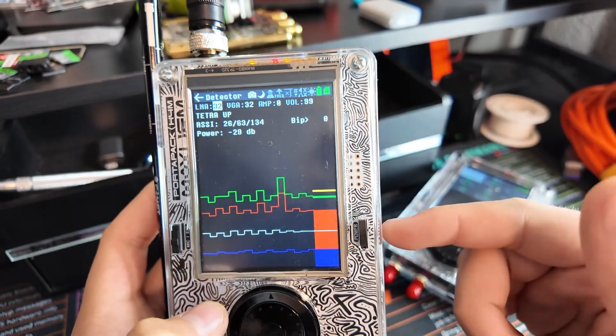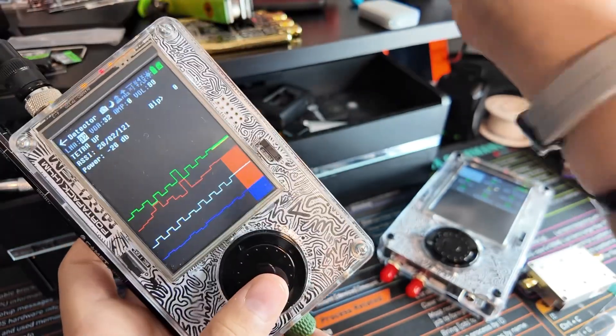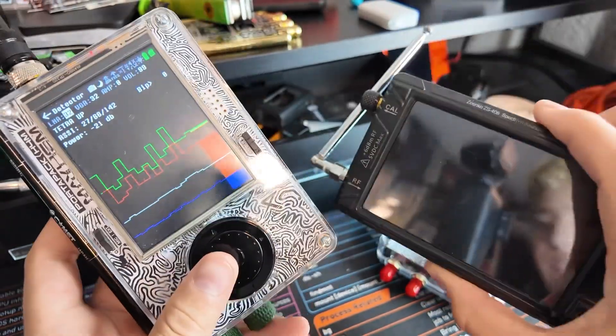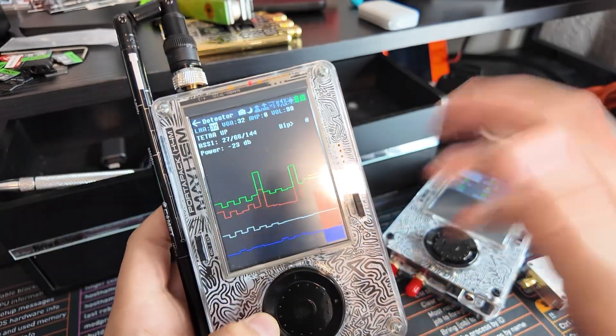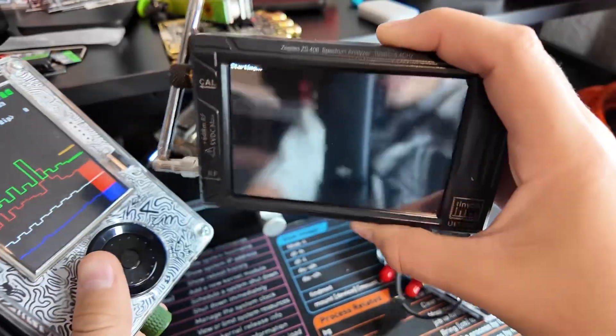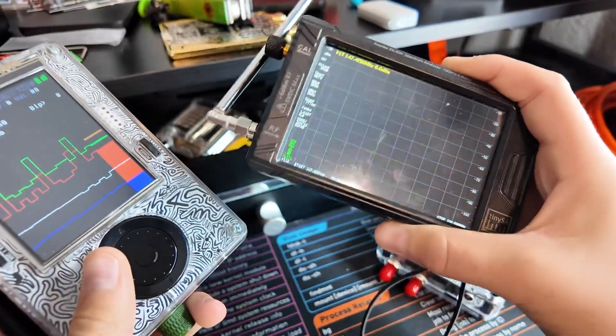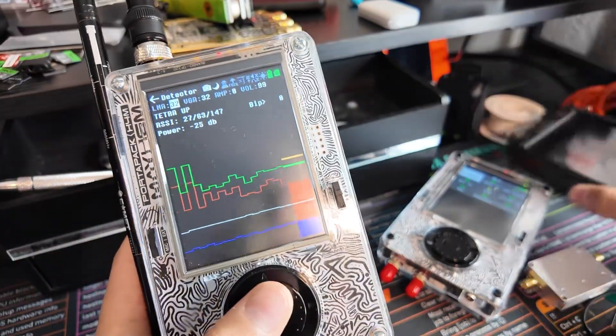Next we have Detector, which looks crazy with a lot going on, but it's essentially a spectrum analyzer. I have the TinySA as a dedicated spectrum analyzer, and this is a smaller version — it scans ranges of frequencies, though in a much smaller range than the TinySA. It's great for capturing signals or monitoring everything at once.